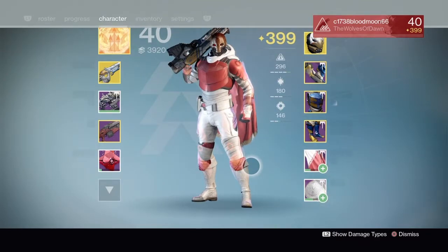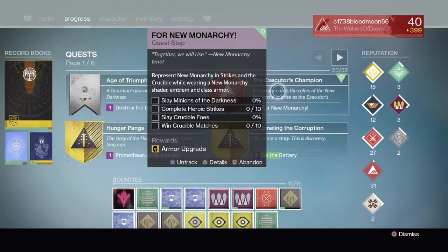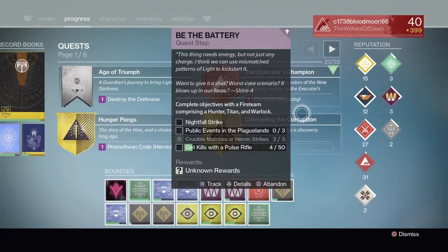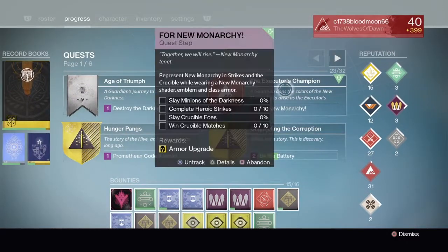You're going to have to kill minions of the darkness, complete heroic strikes, and slay crucible foes by winning crucible matches. This does take some time, but once your New Monarchy gets to level 25 or above, you will unlock this quest.